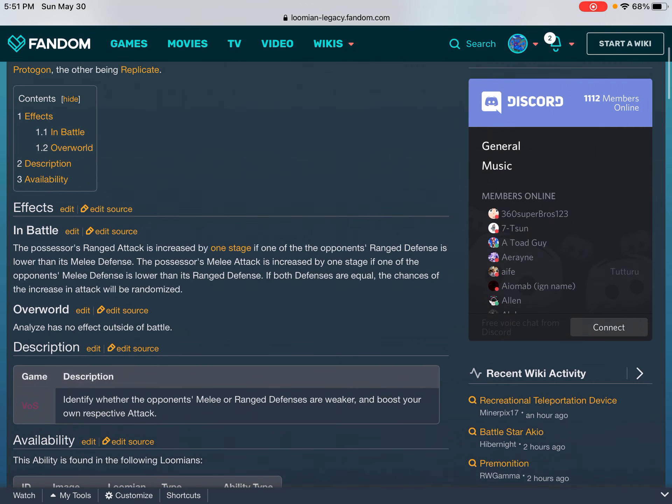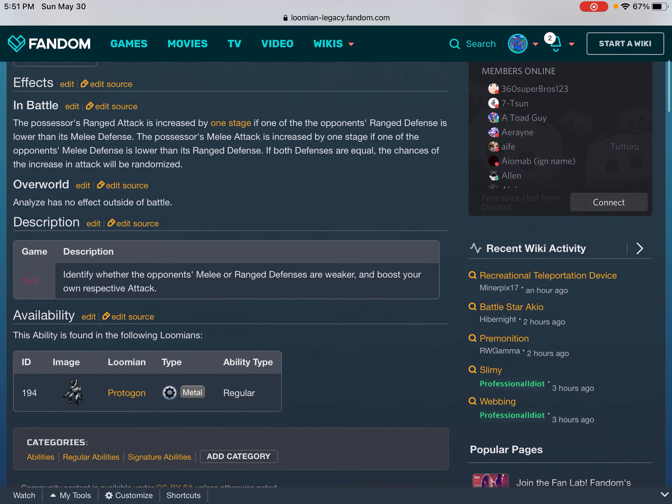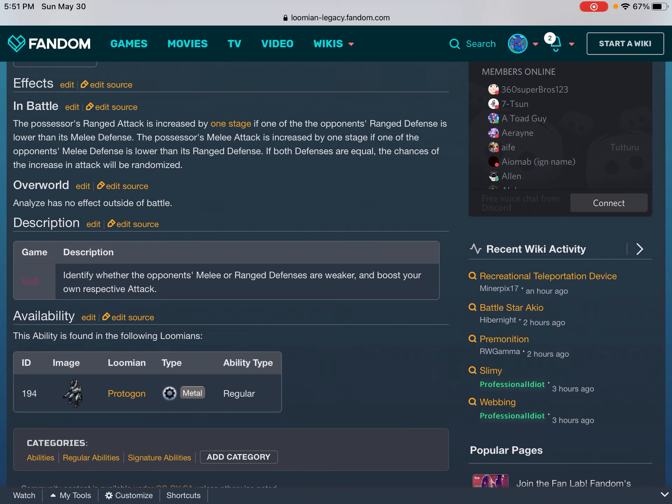Contents: hide 1 effect, 1.1 battle, 1.2 overworld, 2 description, 3 availability. Effects — in battle: the possessor's ranged attack is increased by one stage if the opponent's ranged defense is lower than its melee defense. The possessor's melee attack is increased by one stage if the opponent's melee defense is lower than its ranged defense. If both defenses are equal, the chances of the increase in attack will be randomized. Overworld: Analyze has no effect outside battle. Description: identify whether the opponent's melee or ranged defenses are weaker and boost your own respective attack.